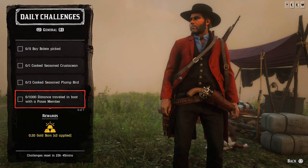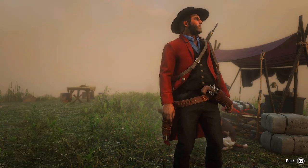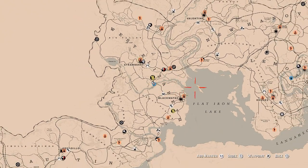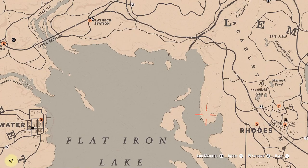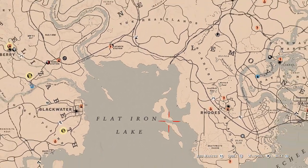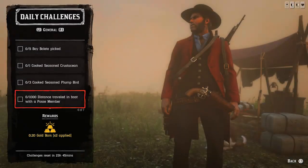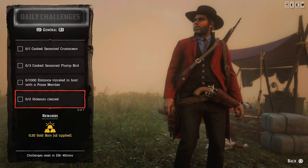Next one: one thousand yards distance trout in a boat with a passive member. You'll obviously need a passive member for that. To find the boat, I would suggest you look around when you're going to be on the island — usually there are many of them around, so it shouldn't be a problem at this location.